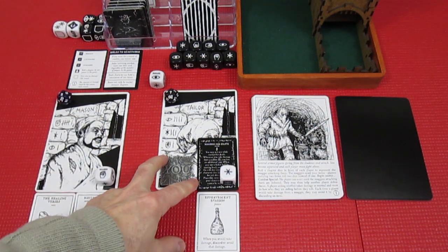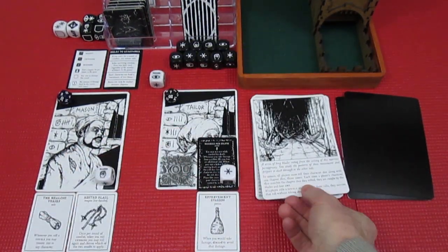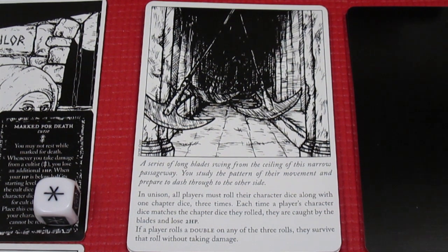We're going to start with the Tailor being the active player, so we flip the card and have a look. It looks like some kind of trap — a series of long blades swing from the ceiling of this narrow passageway. You study the pattern of their movement and prepare to dash through to the other side. In unison, all players must roll their character dice along with one chapter die, three times.